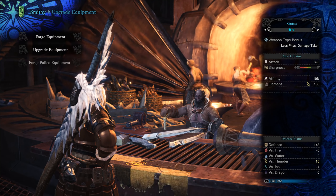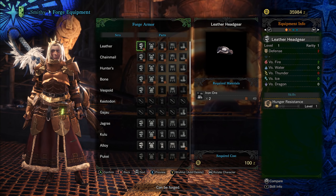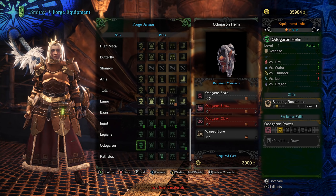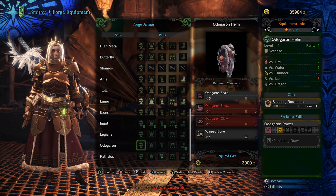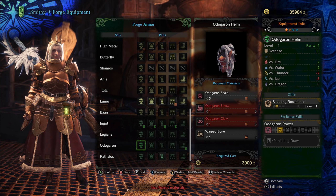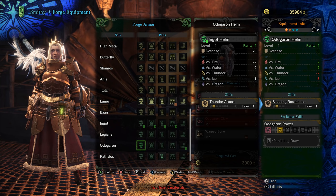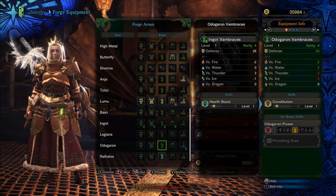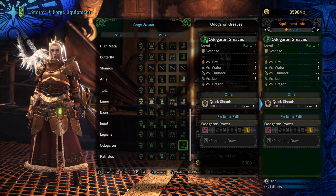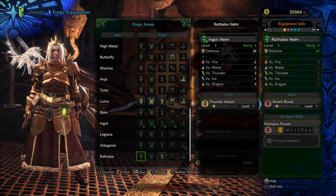Gear is different — it's upgradable later, but right now you can only build it. Search at the Smith for the gear you want to build. For example, if you want the Odogaron head piece, you still need the sinew and the claw. You can also view what skills are on the helmet. The skills you get determine your damage or defense, so it's important to pay attention to which skills you have. You can see all of this in this menu.